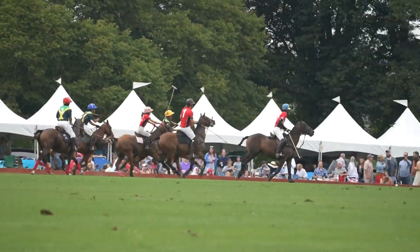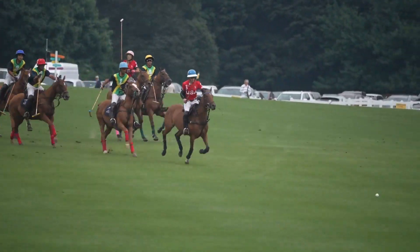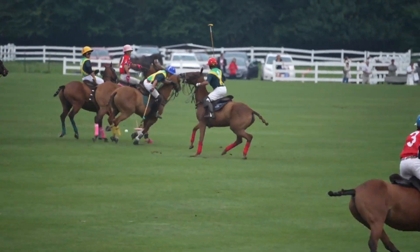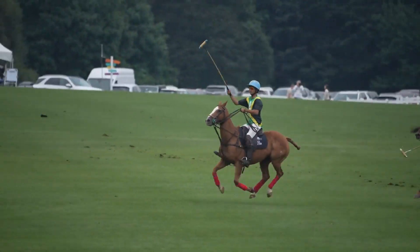As you can see, polo is playing four a side. Jamaicans are in the Jamaican flag colors of green, gold and black, and the home team, Newport USA, in the red. The guys in the striker shirts are the umpires — there are two of them, and they'll be riding along to keep up with the play of the game.